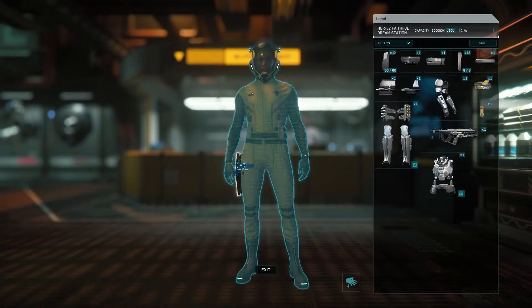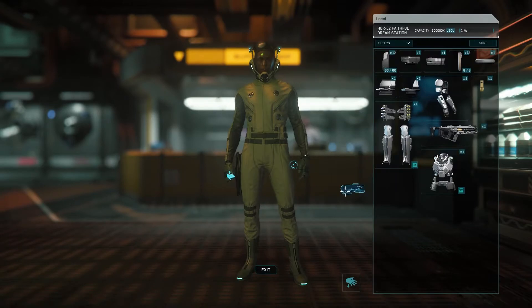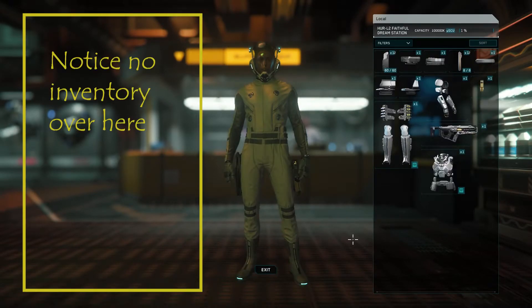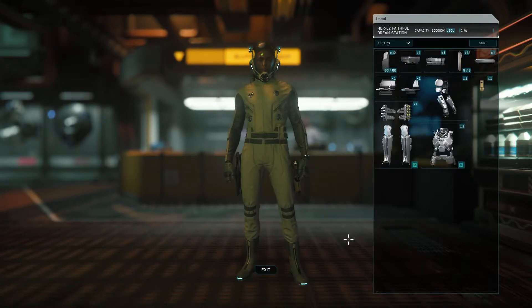Notice that on an undersuit, you can equip a rifle, pistol, and multi-tool with no personal inventory. However, the slots for ammo are very low.